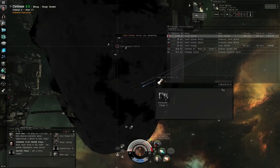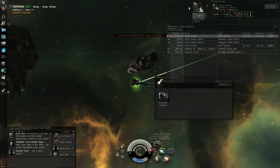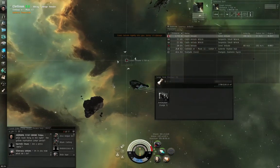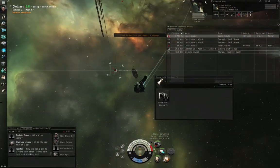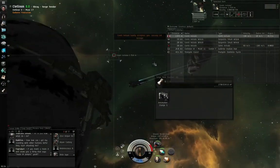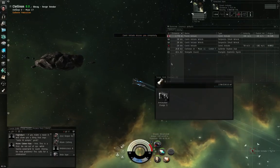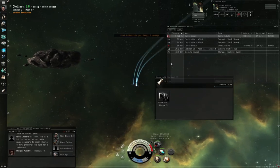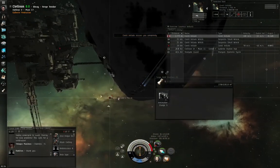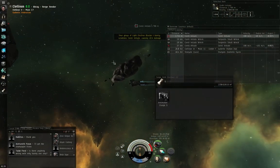As I'm orbiting, the angular velocity column shows we're moving around each other at about 0.26 radians per second. Our blasters can track up to 0.46 radians per second, so this is well within tracking speed. It's also worth noting our weapons are frigate-sized and we're shooting a frigate-sized target. If I were using battleship-sized weapons trying to hit a frigate, there's a multiplier penalty to tracking speed — battleship-sized weapons have a hard time hitting frigates, but frigate-sized weapons can hit battleships easily.